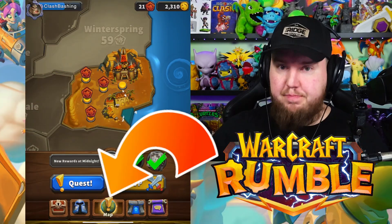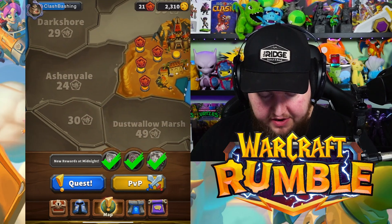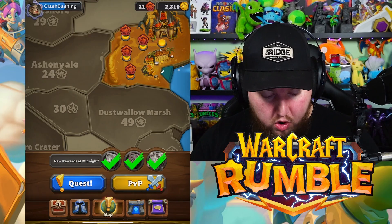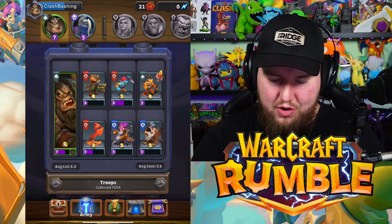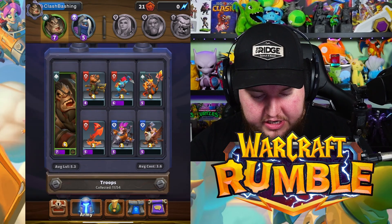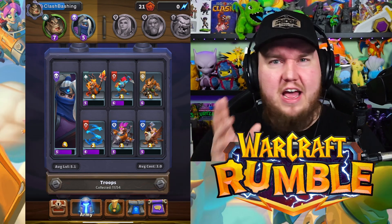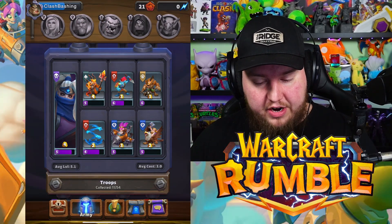Let's take a look at the menus. The middle button is the map, where all your single player stuff is. You can also choose to go PvP — playing against real players in real time — or do quests to earn rewards. Over here we have our various armies. I'm still relatively new to Warcraft Rumble, but we have two armies unlocked with little factions. If you get a full army of the same faction you get a bonus.